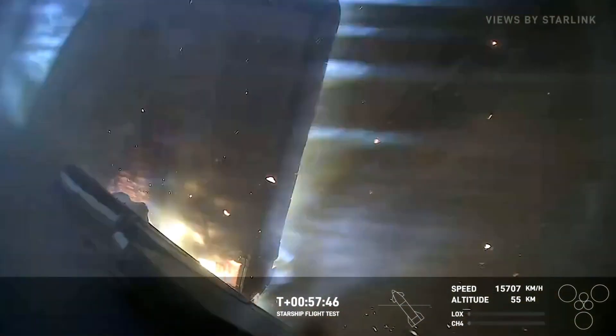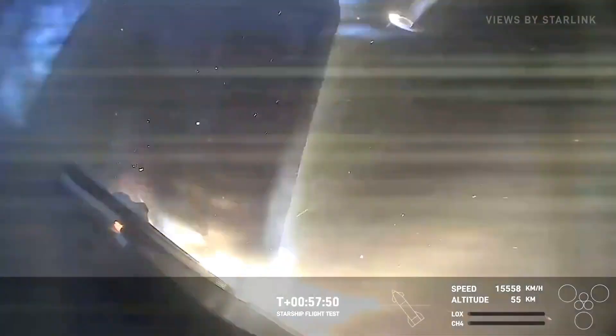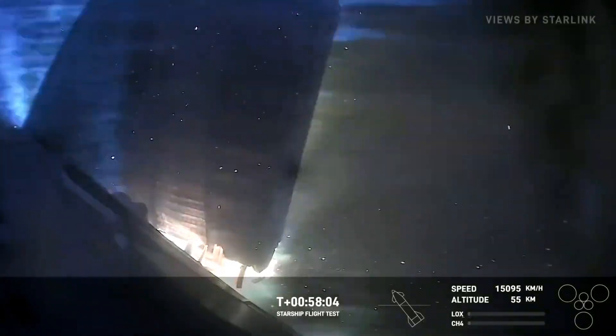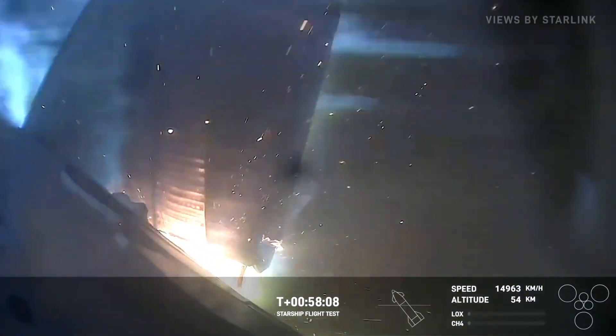External temperatures are starting to come down. This camera view is looking right at one of the forward flaps, and we're strategically placing cameras around the vehicle to look at different areas. Looks like the flaps are starting to show some burn through — we can see pieces of the vehicle flying off. What a show it has been. The ship is still coming down, which is incredible to see. We're at 54 kilometers right now.